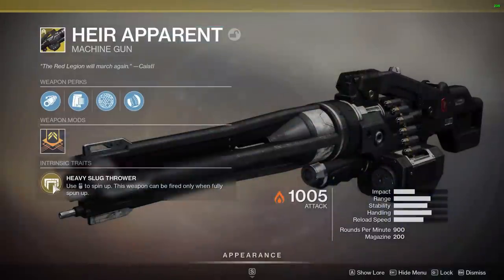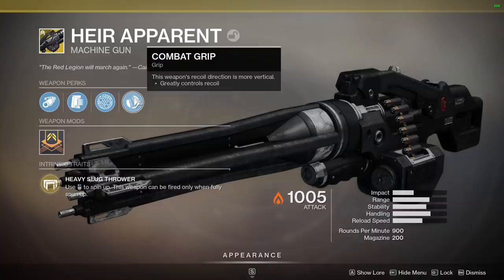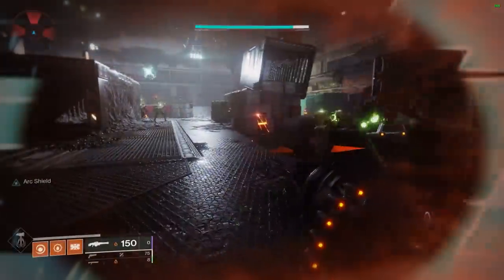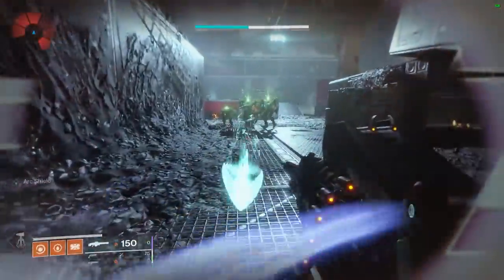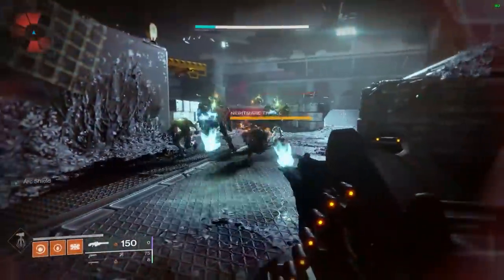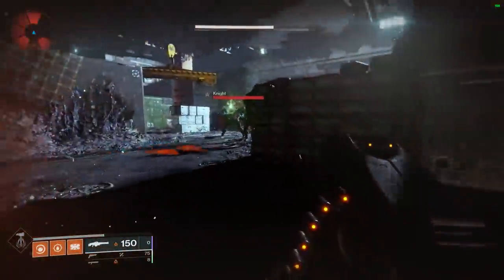Now let's talk about the weapon. First up, its exotic trait: Heavy Slug Thrower. Use your aim-down-sight button to spin up — the weapon can only be fired when fully spun up. This combines with the trait on the exotic armor of the Colossus: while at full health, spinning up this weapon protects you with an arc shield. It's actually a pretty good arc shield. In PvP you can tank things like Revoker to the head, and I was actually able to tank a Mountaintop to the face.